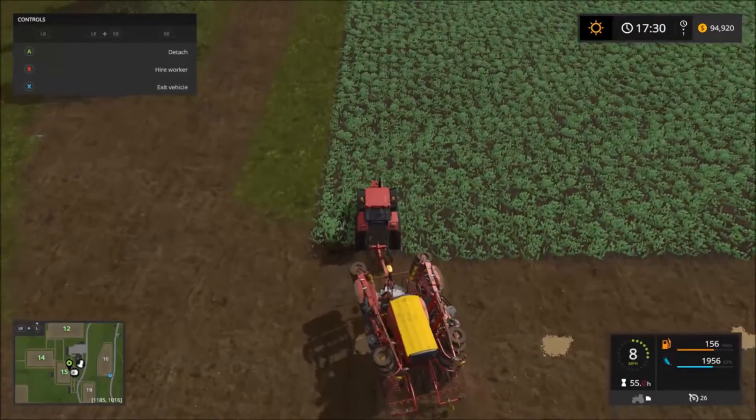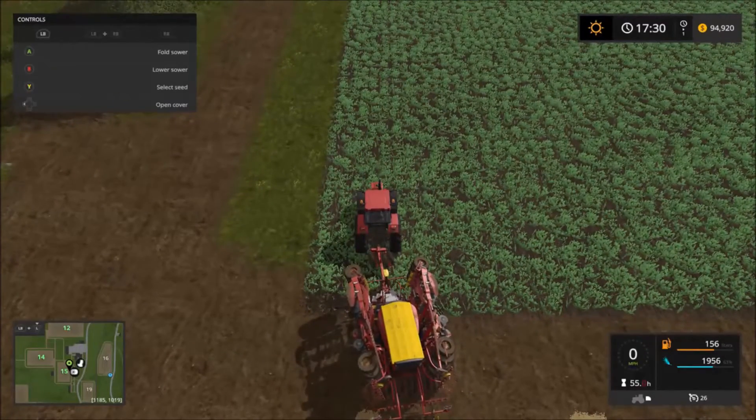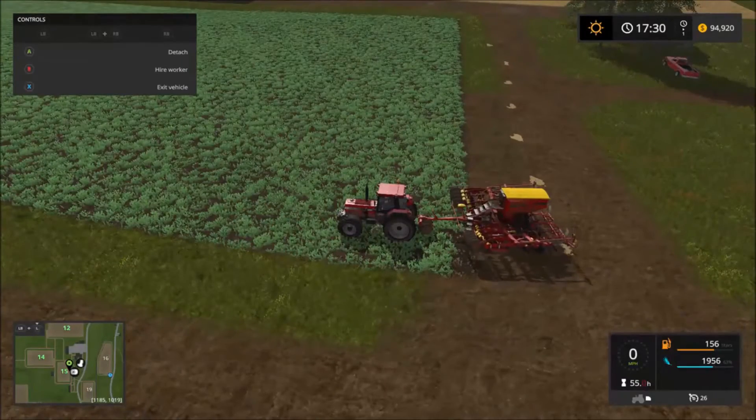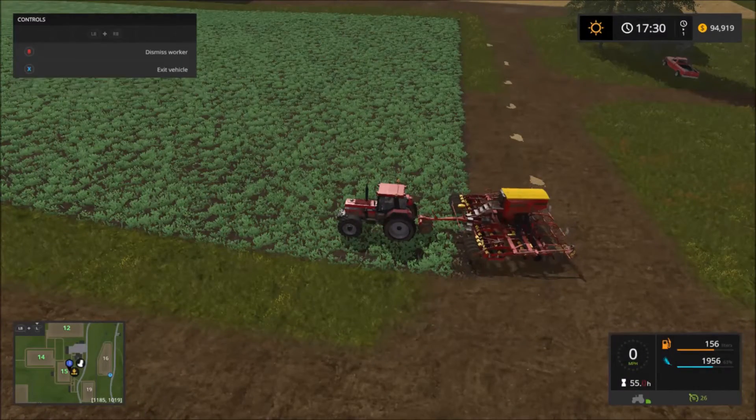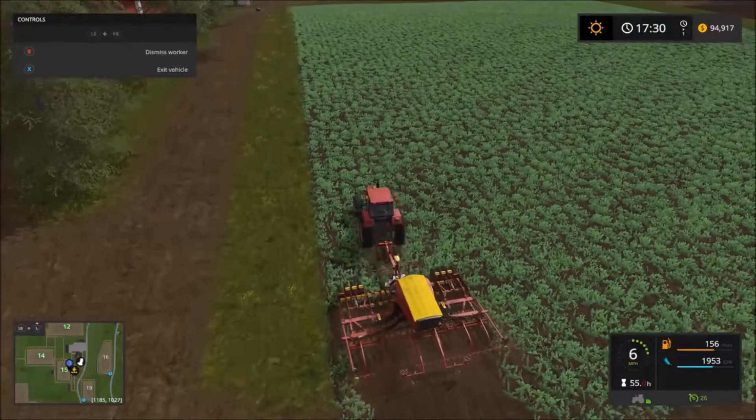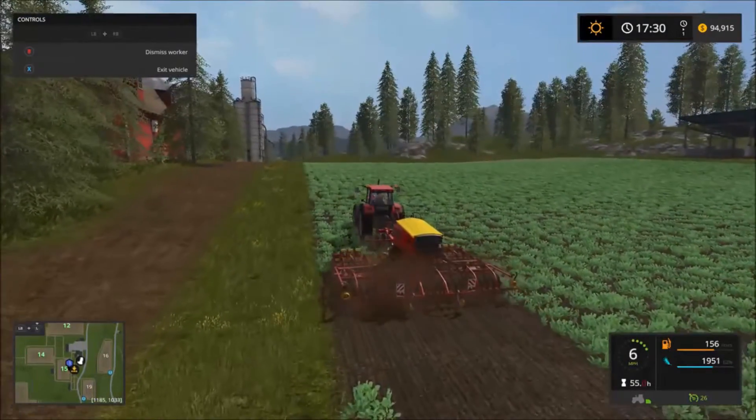We are now going to send this seed drill up. Make sure you've changed it to the crop you want — in this case I've changed to barley. And off he goes. He's basically going to cultivate that in as he goes, and that's going to become the third stage of fertilization.